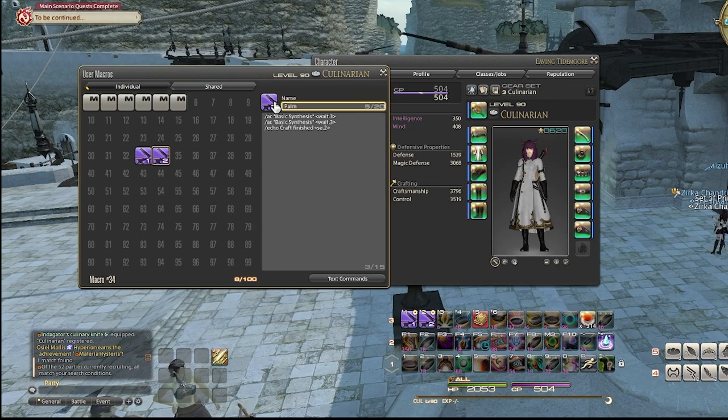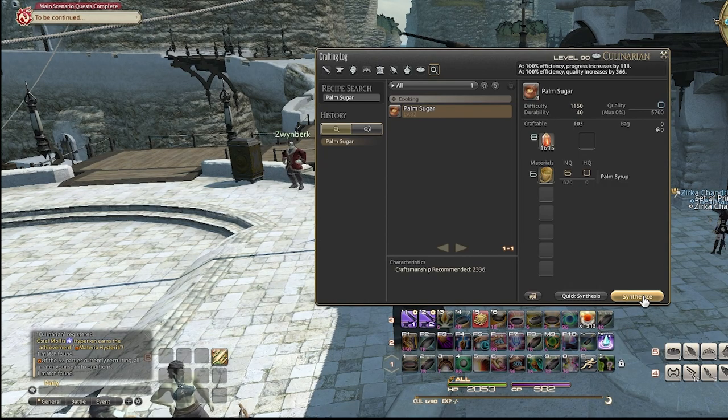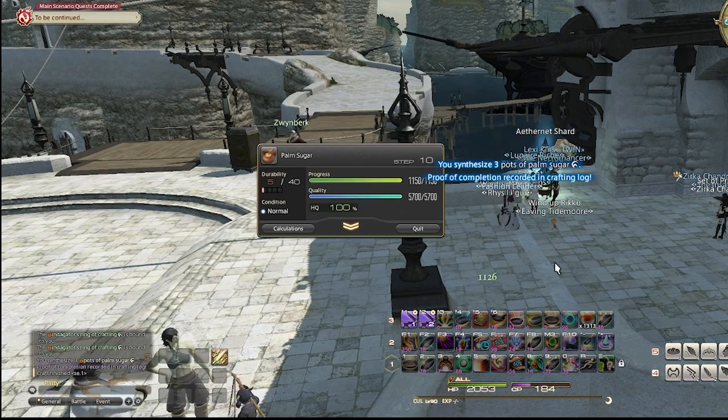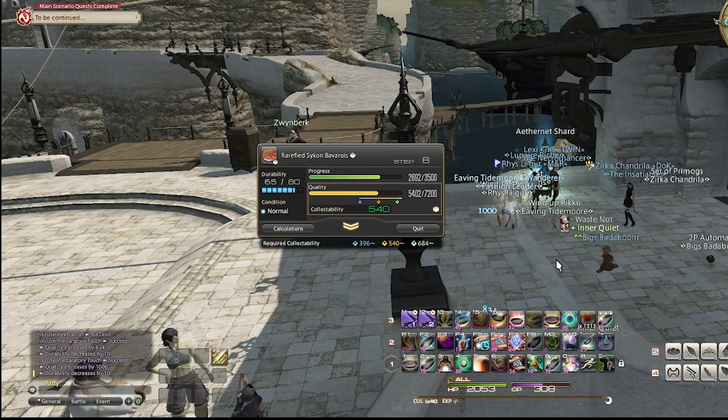I do the same steps to get a macro for palm sugar. I now need to test the macros to make sure they work. I ate a Syto Venue. You can actually test whether it'll work instead of doing what I did — jumping headfirst into an empty swimming pool. Luckily my macros were successful and I didn't waste my mats.